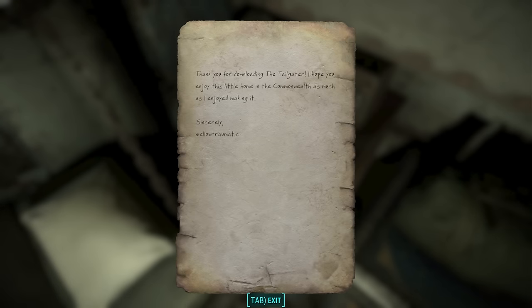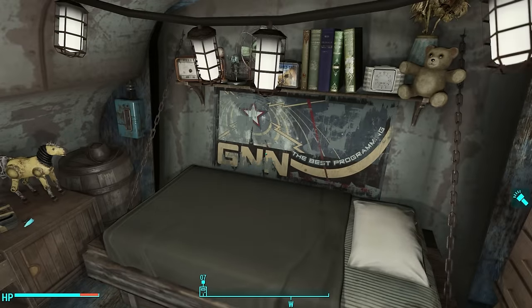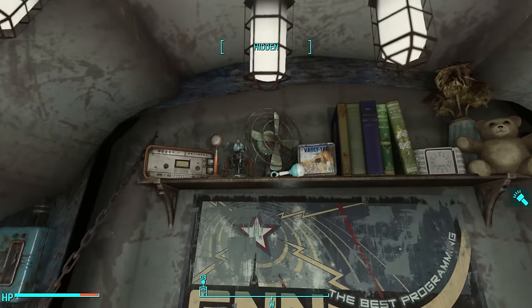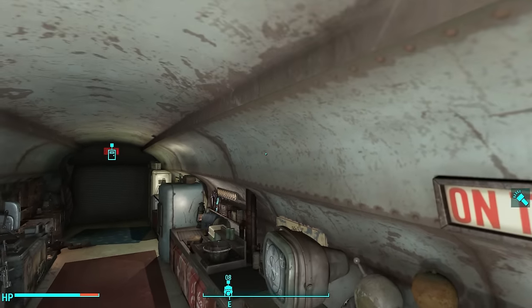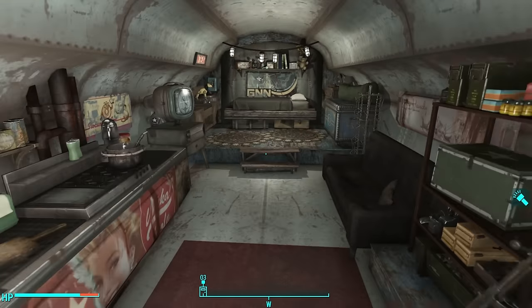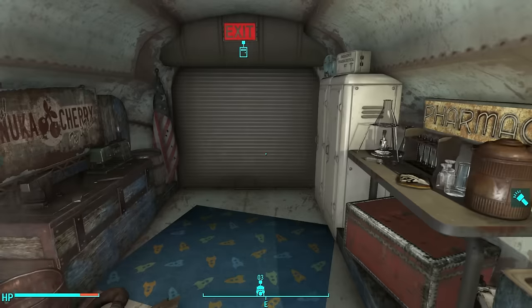The note reads: 'Thank you for downloading the Tailgater. I hope you enjoyed this little home in the Commonwealth as much as I enjoyed making it. Sincerely, Mellow Traumatic.' What a very nice little note. He's even got a bobby pins box for storing all of your excess bobby pins — a very nice touch. There's a little shelf filled with decorations and doodads, and then of course a working bed. I've got one character on survival mode, and I can already see the usefulness that a player home like this will be for somebody who just needs a nice little place with clean running water and a nice place to relax.